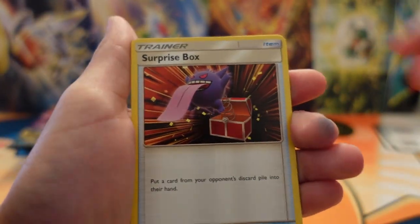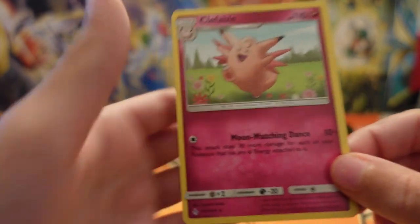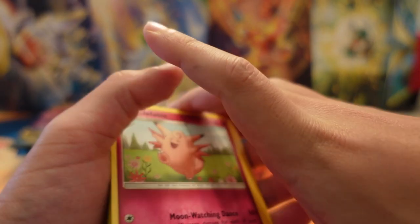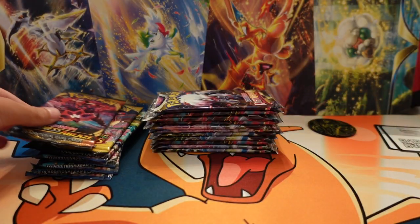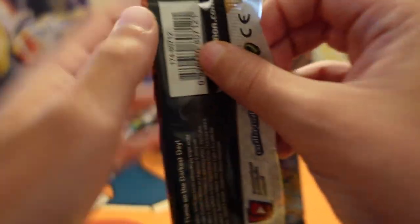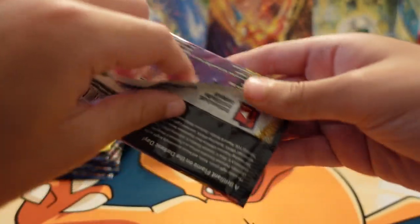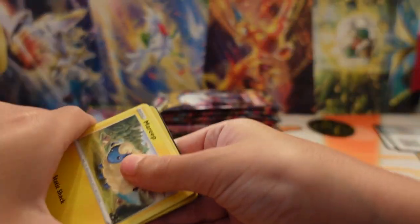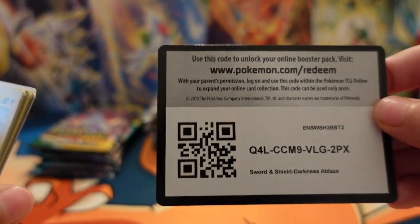We got a Lintone, Surprise Box, and a Cliff. I'm really excited because this is a new set. It's a new set, but when I edit this, it's probably not going to be the new set because we got a lot of videos to edit, so this probably won't be out until a long time.